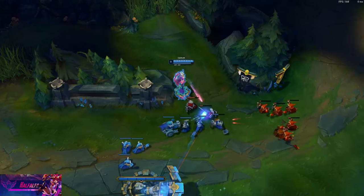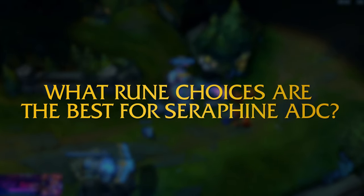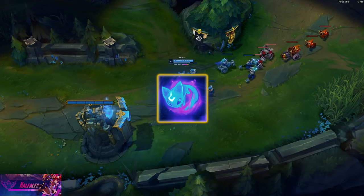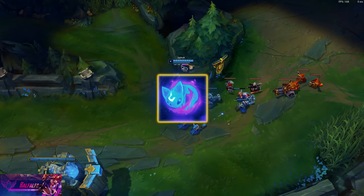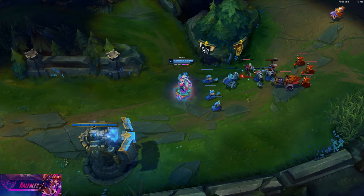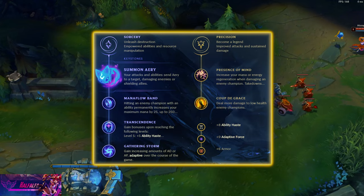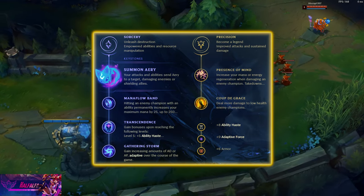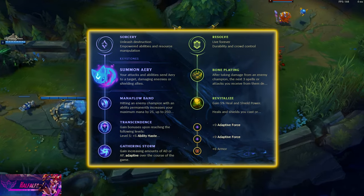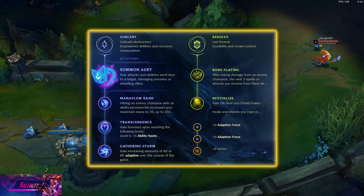The only viable core rune for Seraphine is Aery. It gives more consistent damage on average than Comet, whilst also helping you shield your team more. The best rune page, which you can see on screen, is an Aery Precision page. It's good for every game — you will never run out of mana in teamfights and you scale really well.